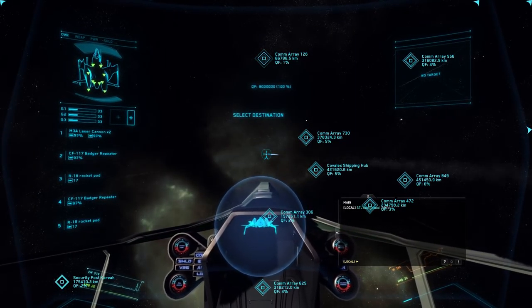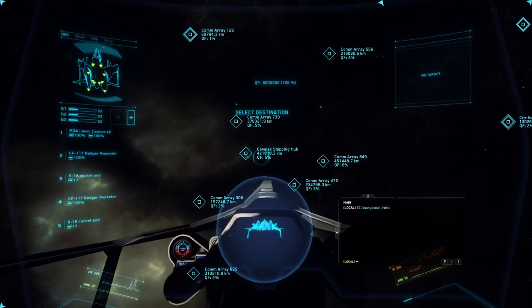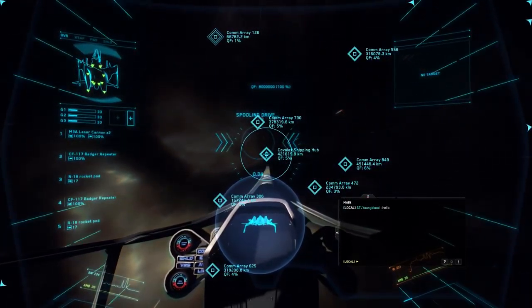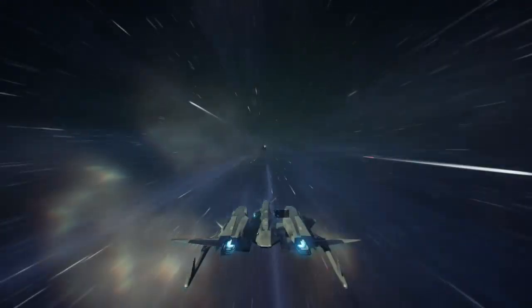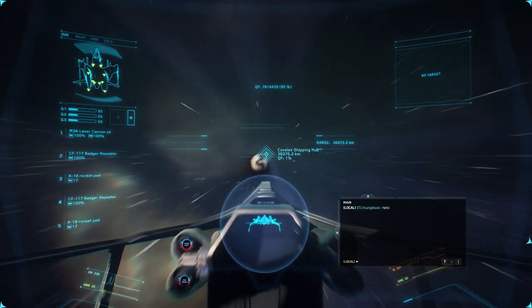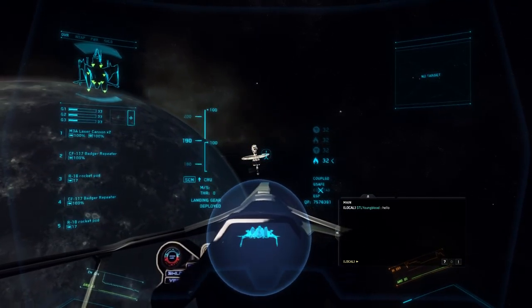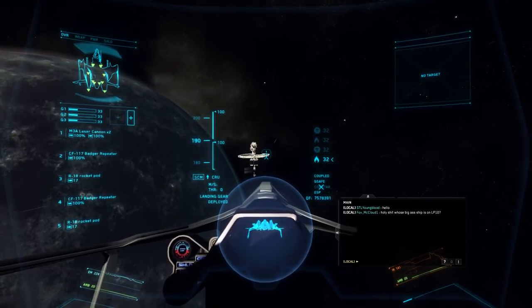To engage the quantum computer and see different destinations, press B by default, and you'll notice targets pop up on your HUD. Once the ship is pointed at one, use the middle mouse button by default to engage the drive and jump — which gives you that nice pretty visual. You aren't limited to just those targets though; if you engage your quantum computer and jump to a random destination, you can drop out at a random point. Right now that has limited value, but you can use it as a tactic to get away from a fight.